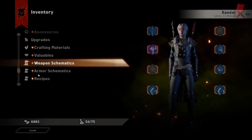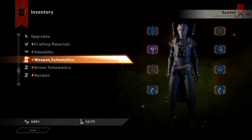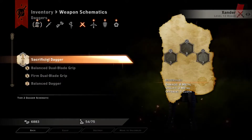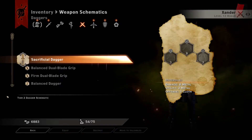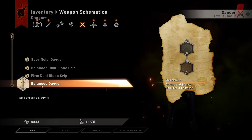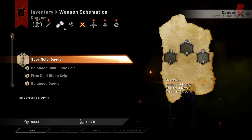The schematics will actually dictate the items that you'll need and how they will contribute to the item, and how your tiers are better. For example, we have a sacrificial dagger — a tier 2 dagger schematic — and we also have a balanced dagger, a tier 1 schematic. The tier 2, obviously, will be better.